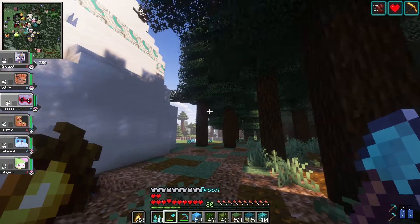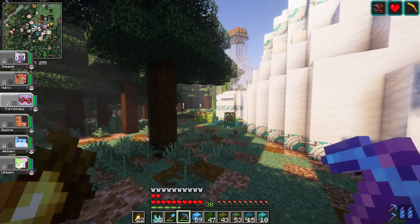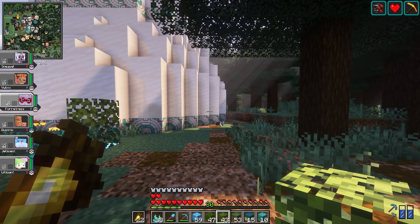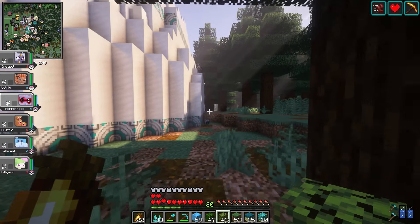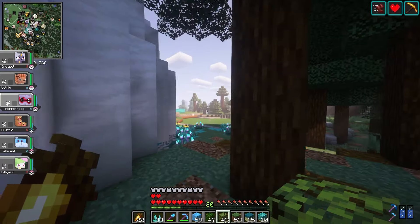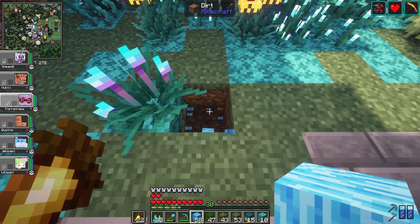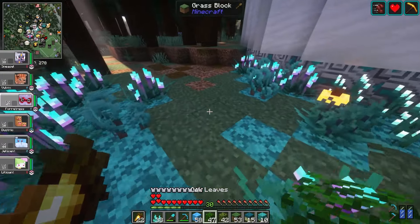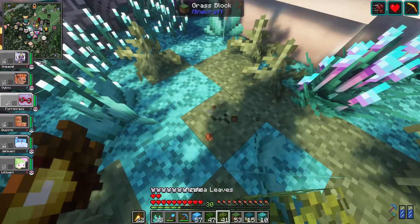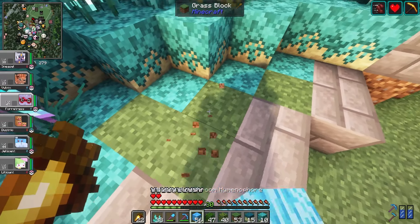I might wait on terraforming the back because cutting down these tall trees is really obnoxious. There's actually a little tool in the Create mod that can help us cut down trees better — the saw. So let's get started with the very basic basics of Create. I am not a Create genius; there are way better Create players on this server. I understand it's a fun mod, but I'm learning one step at a time, so if you want to learn along with me you can keep watching.